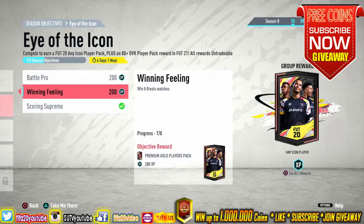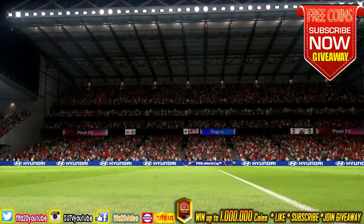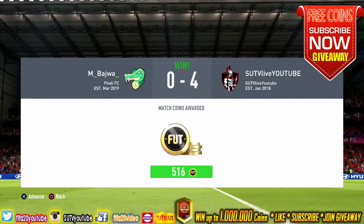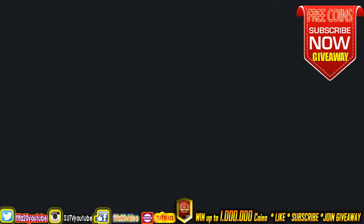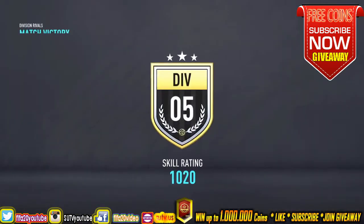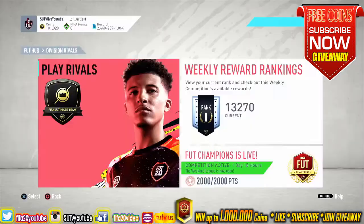We finished our last match for the any icon objective. This wasn't a tough game — we finished our Division Rivals game with a nice score. We are going to open our icon pack now. I hope we pack a center back instead of Maldini; I want to use different center backs.